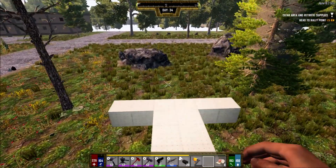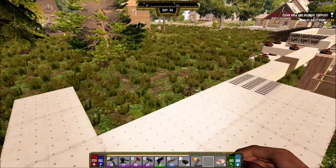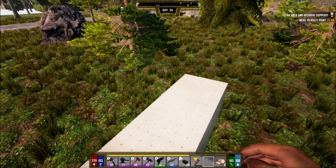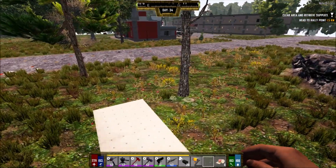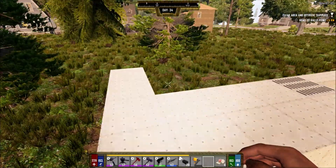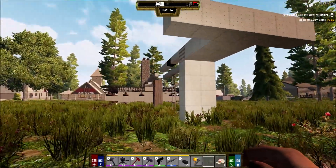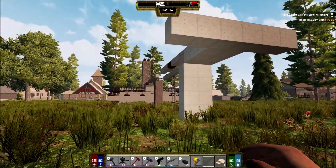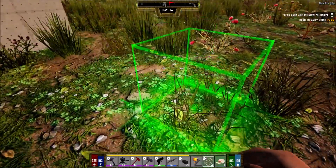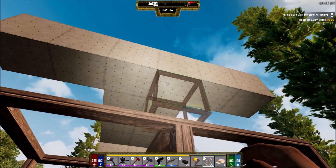As you guys know, ramps don't usually work with zombies - for some reason they don't like ramps. Stairs work, and also wedges work as well, but the zombies have to jump in such an awkward way. I don't want them to pile up and start attacking the blocks. I'd rather go for stairs. This time I'm not going to go for the design I had last time - I had a pyramid staircase that was just way too much work and too much to maintain.